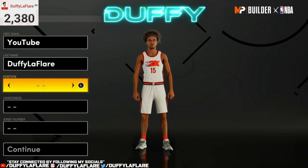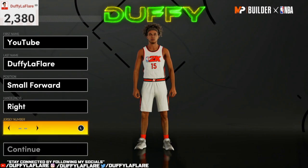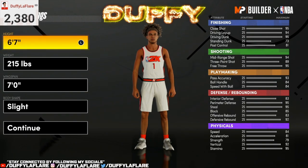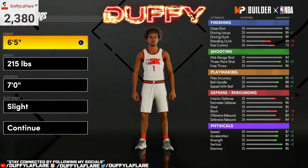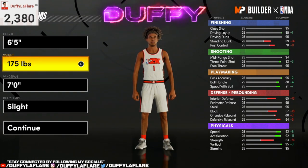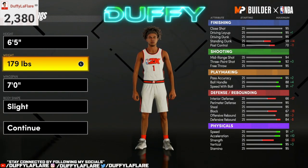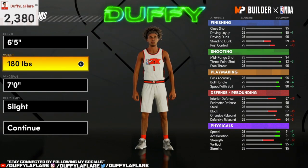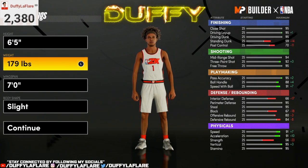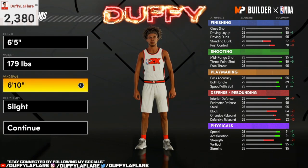Let's jump into this. Starting out, you want to rock with the small forward position. For the height, you want to go with 6'5" — not 6'6", not 6'7". Drop the height down to 6'5". For the weight, you want to go with 179. Your speed with ball and ball handle is the exact same at 179, but the cutoff is 180 — that's when you start losing speed with ball and ball handle, which is very key this year for having a fast player. Speed kills in this game. You want to have the fastest player possible. For wingspan, you want to go with 6'10" and get your three ball to a 95.